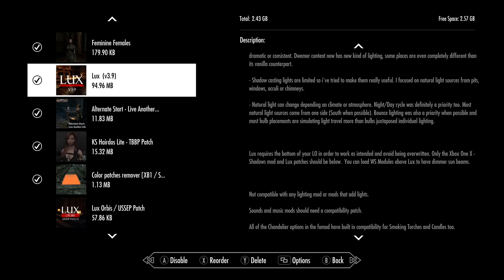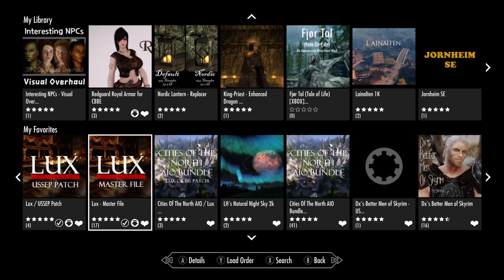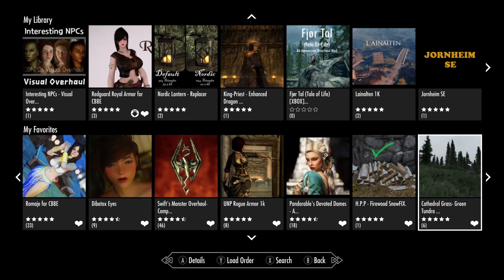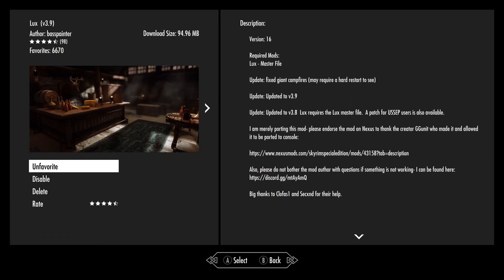We'll hop out and go in the game and check what our interior lighting looks like. I'm using these three files — the master file, that patch, and the main file. Lux version 3.9. All told, even with the patches, still only about 95 megabytes — not a big deal for a lighting mod. I thought this might be a good alternative to Enhanced Lighting and Effects, which I've used in a previous playthrough and enjoyed. So let's hop out and get in the game. We'll see what it looks like.